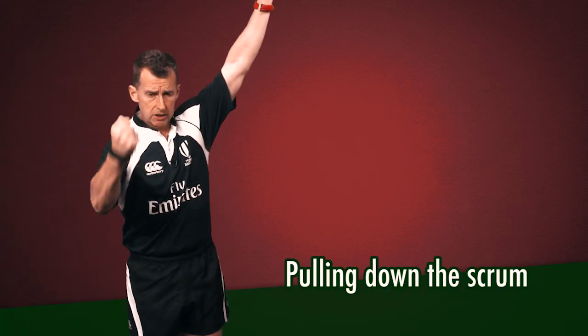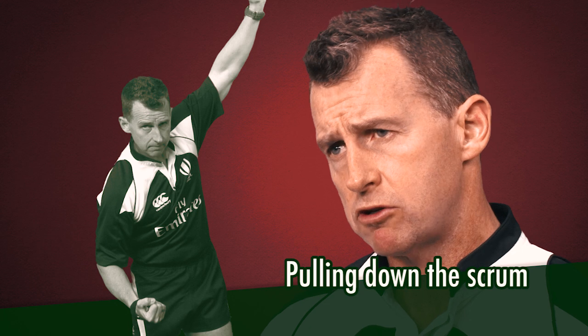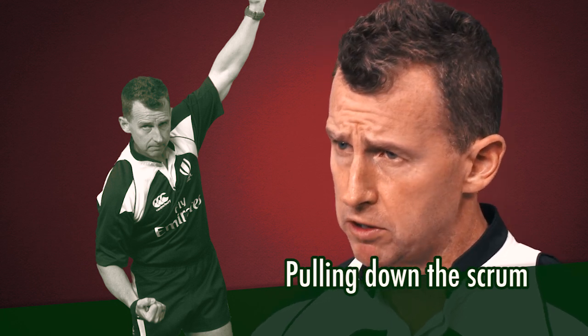In a scrum, the front row must drive straight and drive square, and they must not drive lower than the hips or drive the scrum up. If you pull the scrum down, you get penalised.